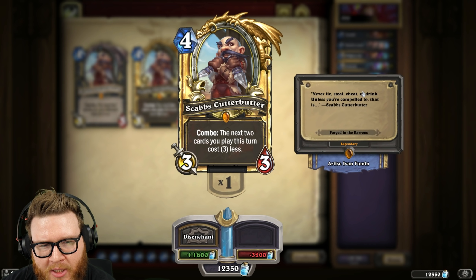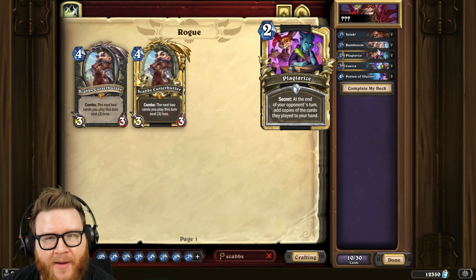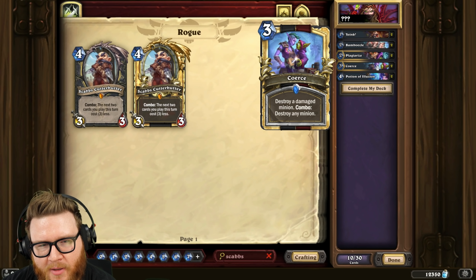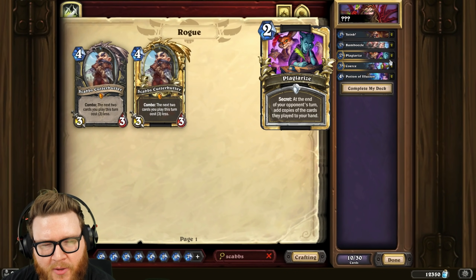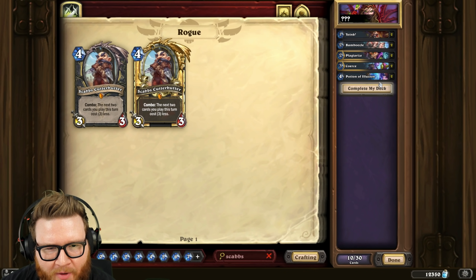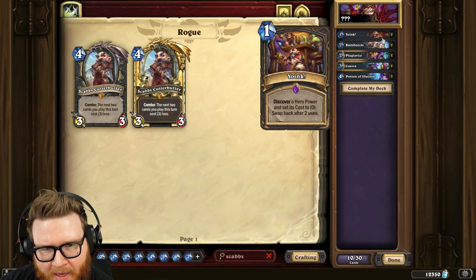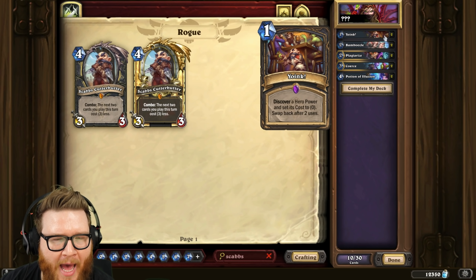If you look at the keywords — lie, steal, cheat, drink, or compelled — that equates to these five cards: Drink, Compel, Cheat, Plagiarize, et cetera. So you want to play these five cards in a game, and that's going to unlock a puzzle that activates, and then you have to solve that puzzle.